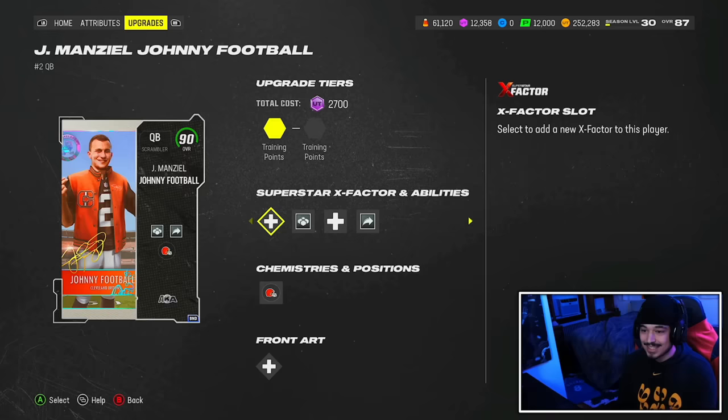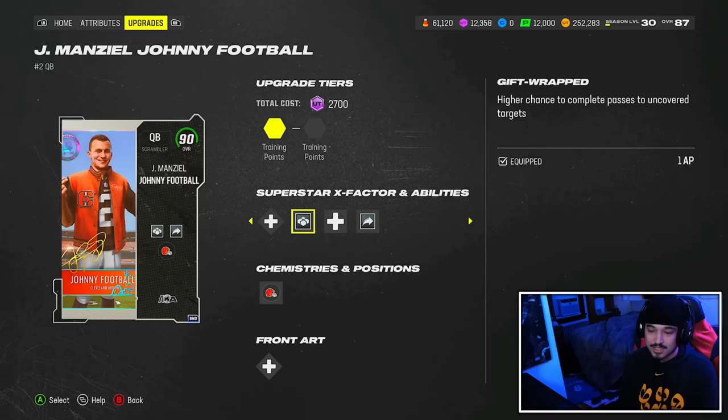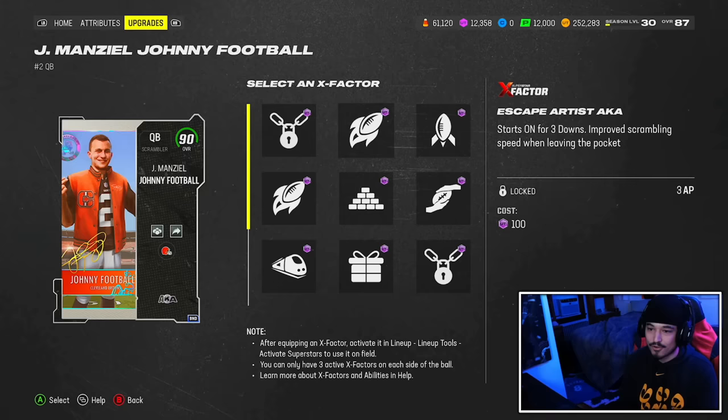This card should be a lot of fun to use. He's going to be very mobile, can make guys miss, has good carrying, and does get the standard non-hot route master QB abilities. Also gets human joystick — probably wouldn't use that — but does get gunslinger and gift wrap, probably the best and meta setup right now if you're not using a hot route master QB. For his two AKA X factors, he gets escape artist and running gun, both for 3 AP — probably not worth it.